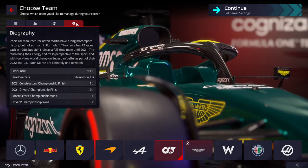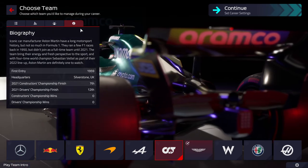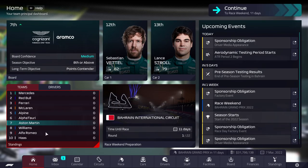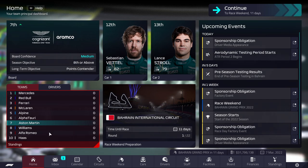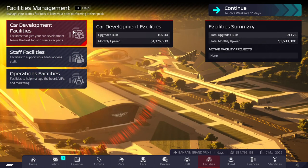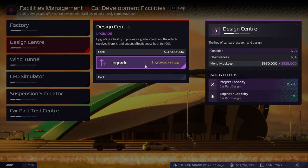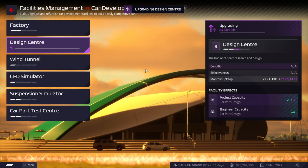The Aston Martin team is fairly new — I believe they've only been here for 5 seasons. Let's get into the game. We start with a lot of money as Aston: 31.8 million. The first thing we're going to do is what you should always do first — basically upgrade your design center. The more designs you can run, the better for you. That costs 11.5 million, and I have no problems putting that money down.